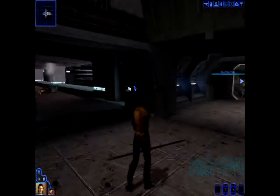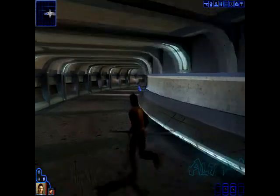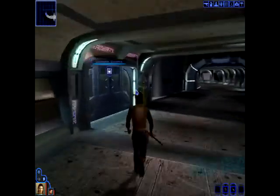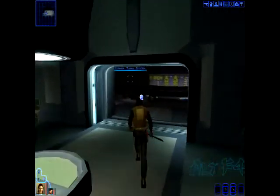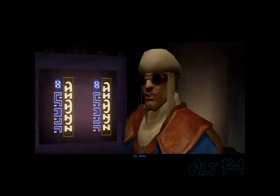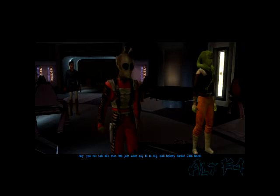And back up we go. I think there's actually a second cantina around here. Javiar's Cantina. The two traitorous Sith — Revan. We just want to say hi to a big bad bounty hunter Calo Nord.